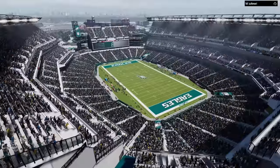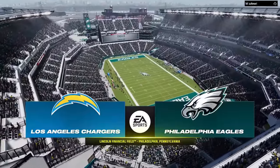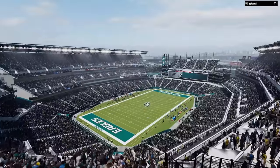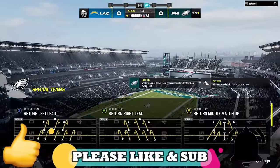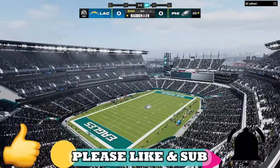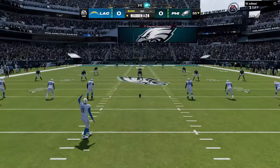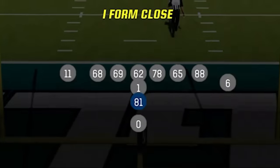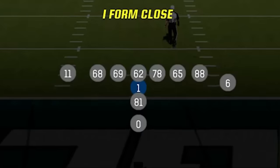In today's video I'll be facing one of the most used teams, the Los Angeles Chargers, as Justin Herbert is one of the best quarterbacks to use in the game. If you're enjoying the content and want to see more, please subscribe, hit the like button, and let me know in the comments. I started this game out on offense and I'll once again be using my iForm close game today, but with one new adjustment.